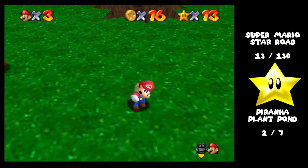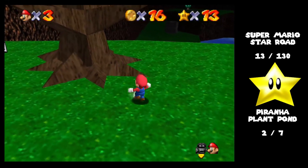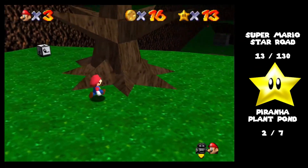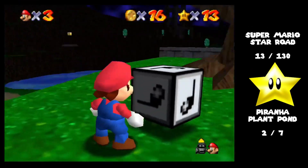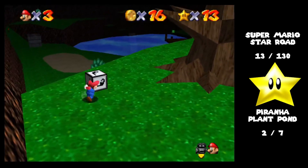I want to do a triple jump to get that. One, two, three! Let's try this — this is the little bouncy box with the swirly eyes, and it's been re-textured to be like a note block from Mario 3, which I like.